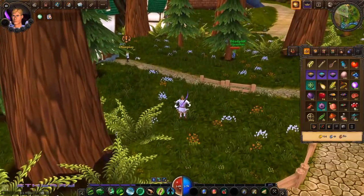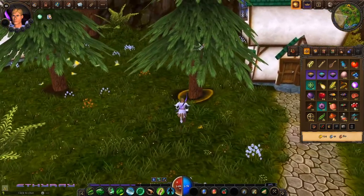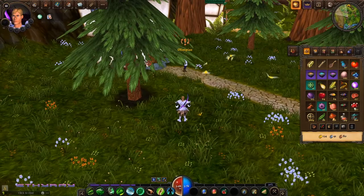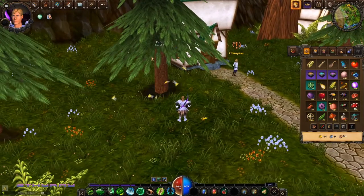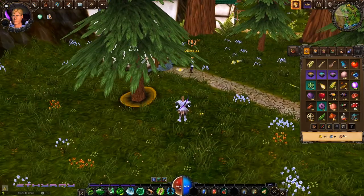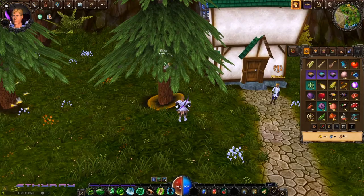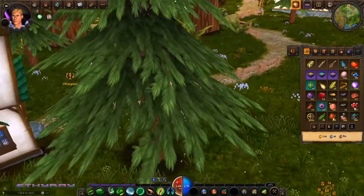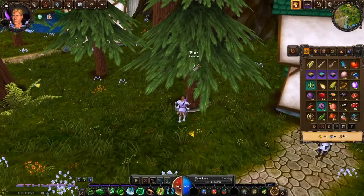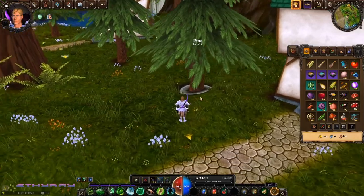Every single node is a different level. Here we have a level six pine tree, which means you have to be at least level six in plant lore to properly gather from this tree at a regular rate. You level up your gathering skill by doing the actual gathering, so the only way you can progress is to start at a level one or two tree and actually do some gathering.